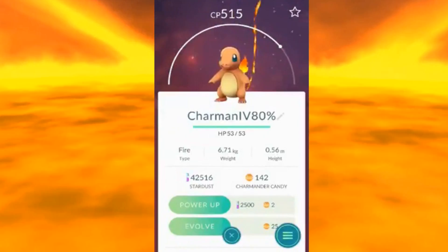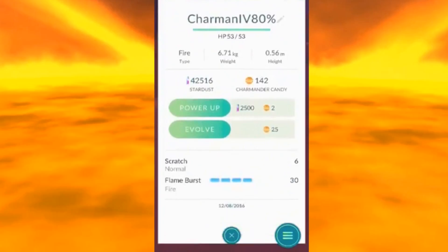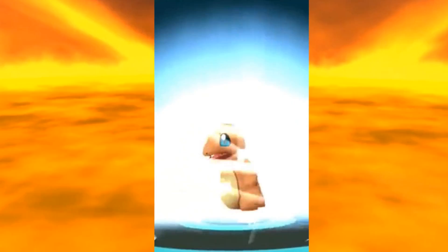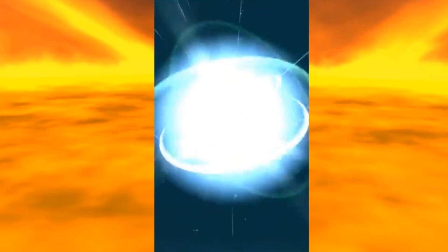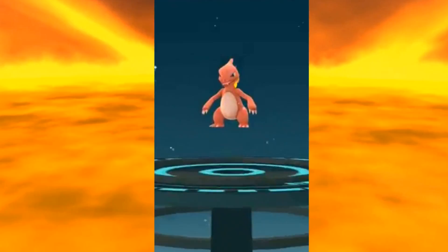So here is my Charmander — it's 80 IV, which is not too bad, pretty damn good. Only 515 CP, as you can tell, there's a lot of that bar left to fill. We're going to look at the moves — it's got Scratch, which is a normal move, and Fire Blast. Let's get going into Charmeleon — I'm curious to see what CP this is. I've recorded these about a week ago, so I'm very curious to see the CP, because I have powered him up between recordings.